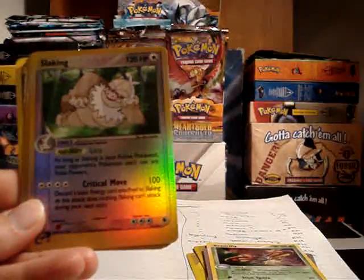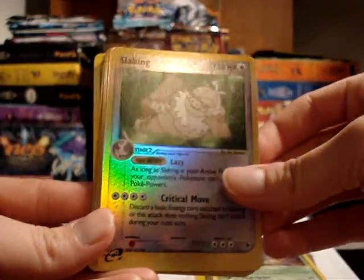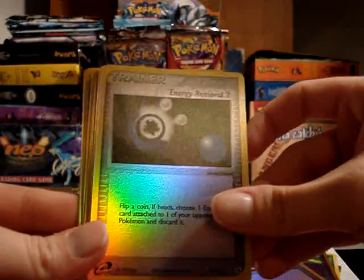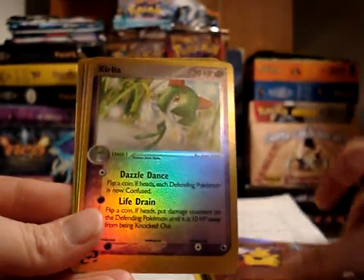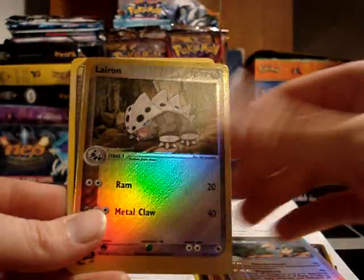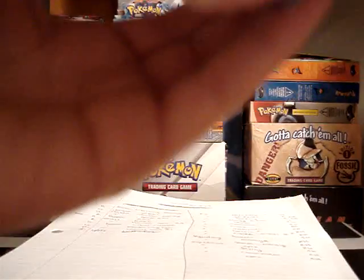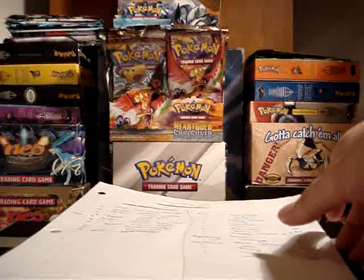I only needed a few more Hollows to complete the Ruby and Sapphire set. And the reverses from Ruby and Sapphire: Slaking, Gardevoir, Switch, Energy Removal 2, Torchic, Makuhita, Curlia, Manectric, Leron, and a regular Energy Switch. Excellent, excellent cards. And again, that is WVUFan379.